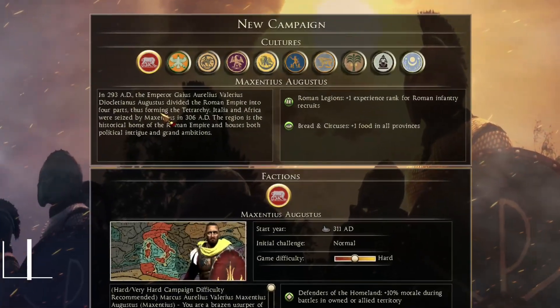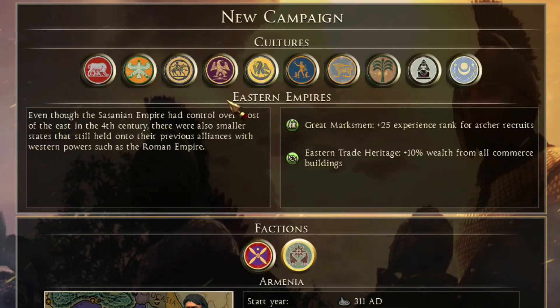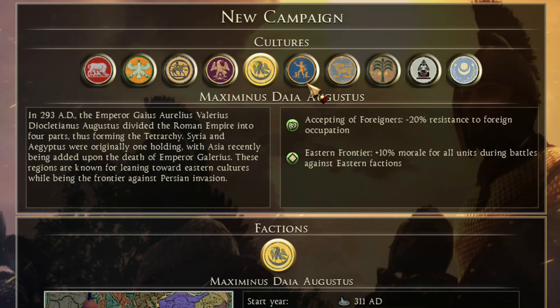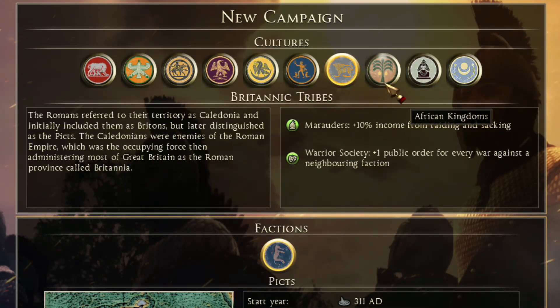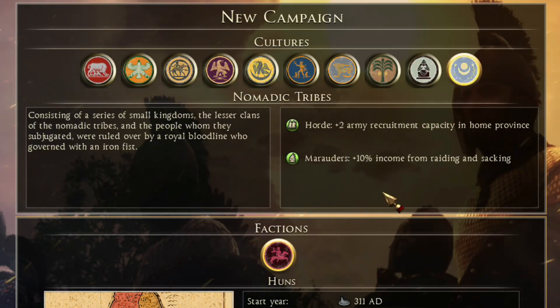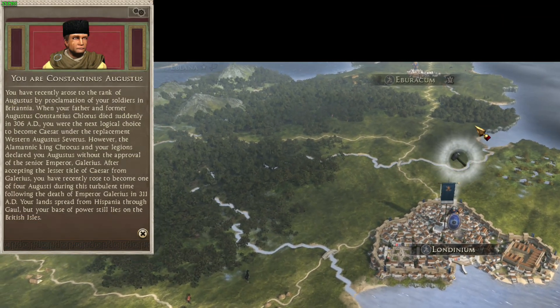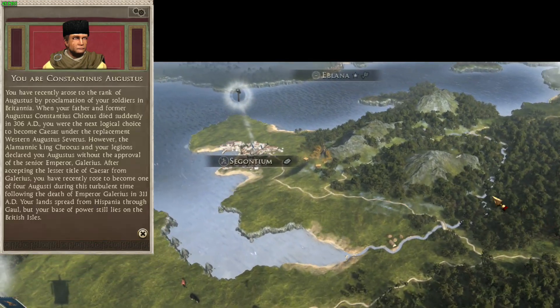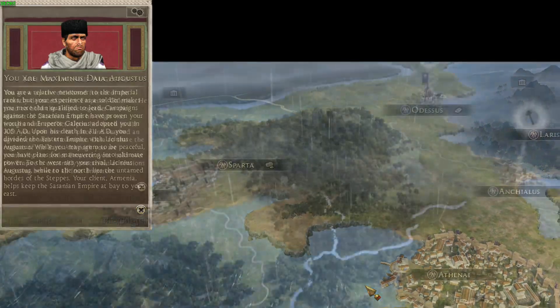Our second to last sub-mod on the list is New Emblems and Emperors. This one does two things. First, it changes the faction icons to more closely match the vanilla style, and second, it reskins the main characters for each of the Roman factions. I actually prefer the golden emblems that the Romans have in the main mod, but these alternate icons definitely fit the vanilla style much better, so if you're going for that, then this mod will definitely help. The makeovers for the four Roman Emperors look very cool too.